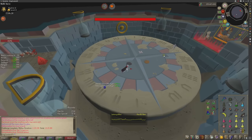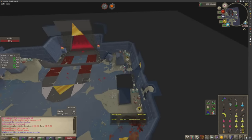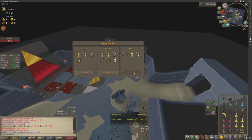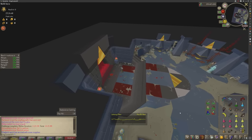Obviously in harder difficulties it gets more difficult, but do it on easy mode, learn the mechanics, then up the difficulty at your own leisure. That is the beauty of this raid. Now it's the final boss — let's get some liquid adrenaline going. Liquid adrenaline is huge: it basically halves the special attack cost. Into the boss room — it looks amazing in here.